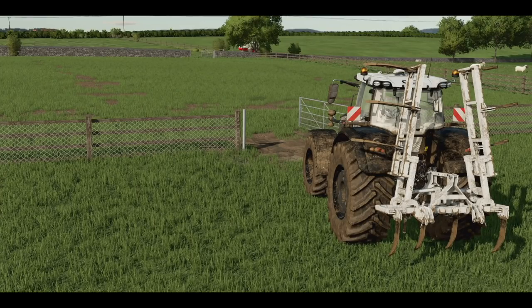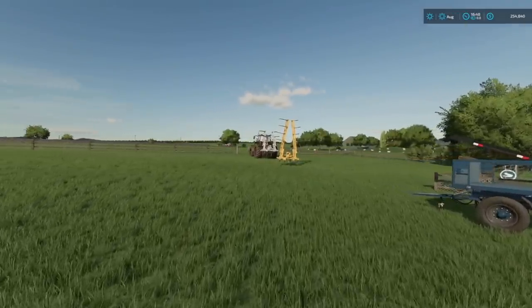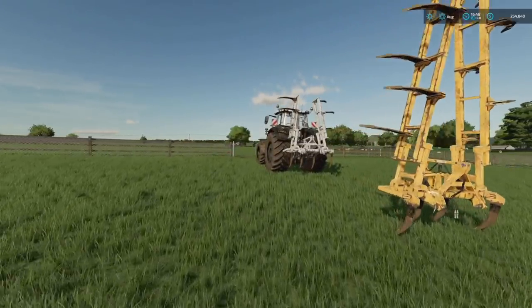Hey, what's going on, it's DJ, welcome to Comston Farm episode number 12. Today we're going to be ripping up a few fields to turn them into grass fields because we're going to need a lot more grass if we're going to be feeding 500 animals. We're also going to be fixing some fields that have some interesting spots that didn't plant. Make sure you're subscribed so you never miss future content here on the channel.